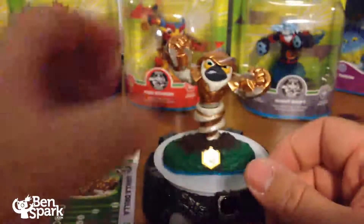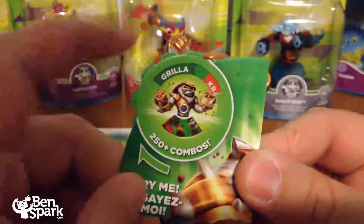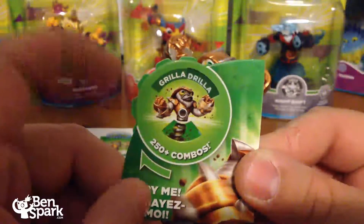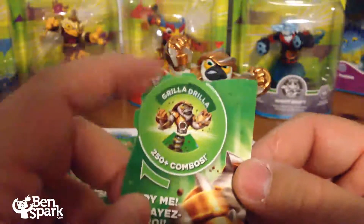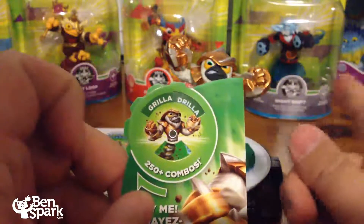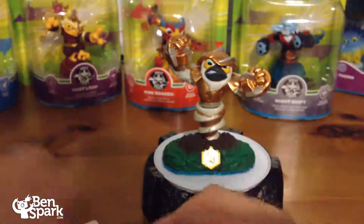On his box you get this little card showing swap combinations. You start with Grilla Drilla, then you've got Grilla Kraken, Grilla Jet, and Grilla Shift — four different possible swap combinations. Those swap partners — Kraken, Jet, and Shift — are all from Wave 2 as well. You can see Night Shift, Fire Kraken, and Boom Jet back there. They all come together in Wave 2.